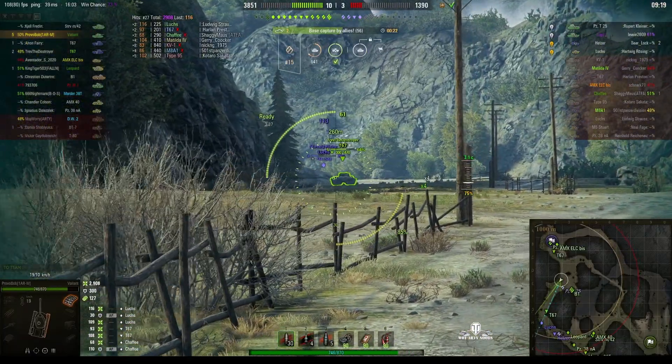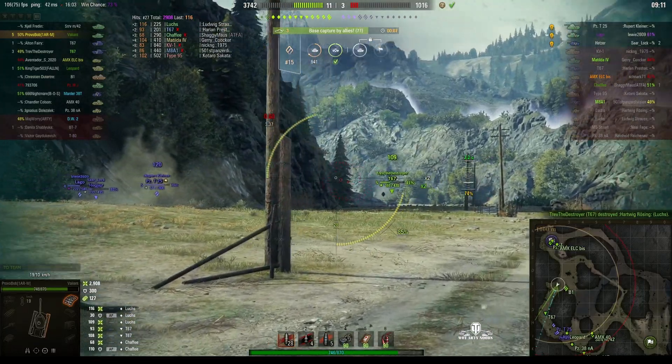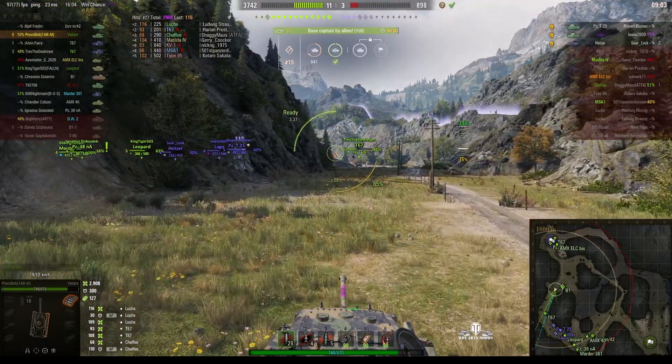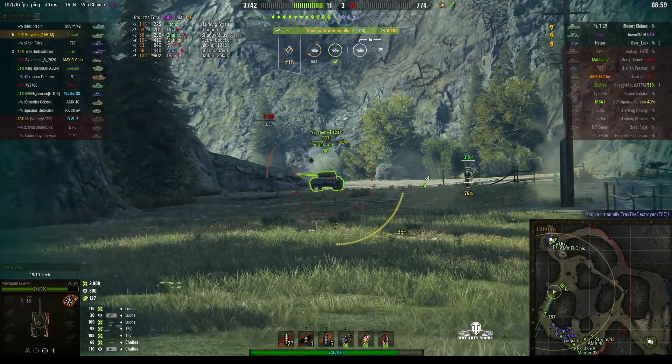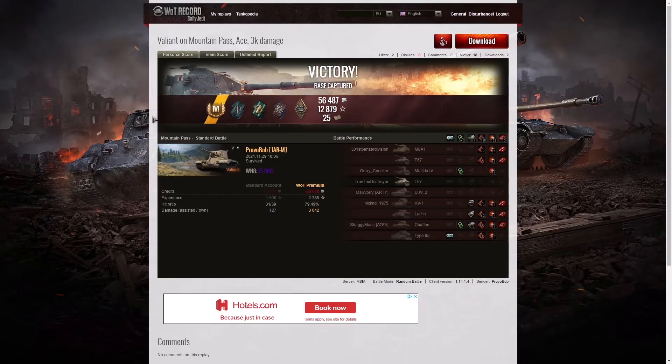The enemy is capping — they've got three in the cap now. They don't need to cap, there are still plenty of tanks to kill, but they're determined to cap out quickly and it'll all be over very shortly. What a waste. He also just shot his teammate again. Here's the end of battle result — that was an ace tanker game for Provo Bob in the Valiant. They absolutely didn't need to cap — he had the game under control and would have achieved a much higher WN8 than the 13,966 he got if he'd finished off the remaining enemies.